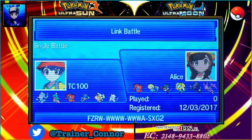We have an awesome in-game battle here, which is going to be against Dallas, one of my roommates. And she's pretty good — she's getting into the game. You can see that my team is looking pretty good as well. I've got all three starters: Primarina, Decidueye, Incineroar, and Vikavolt.